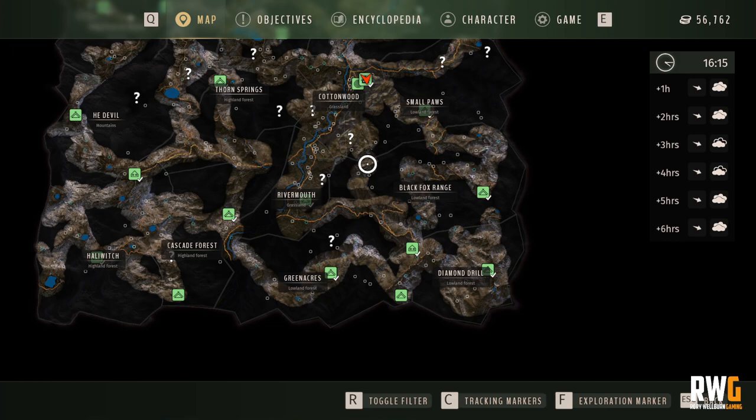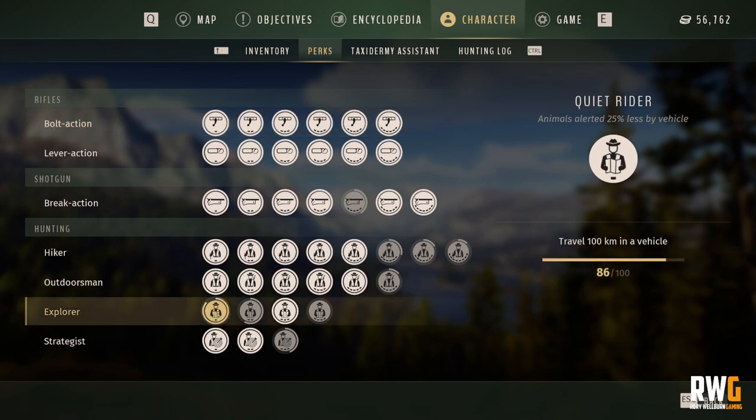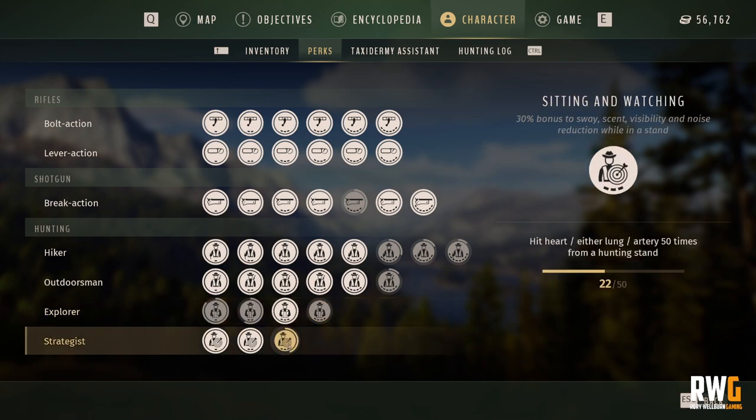At the beginning of the game, the story starts you off with a 30-30 under-lever rifle and asks you to get customized with the gun. As you progress, you unlock more character perks — rifle perks, shotgun perks, and hunting perks. These hunting perks are key and need to be leveled up. Remaining ones include Explorer, traveling 100 and 150 kilometers by vehicle, Transylvania collectibles, and Strategist — hitting heart, lung, or artery 50 times from a hunting stand.